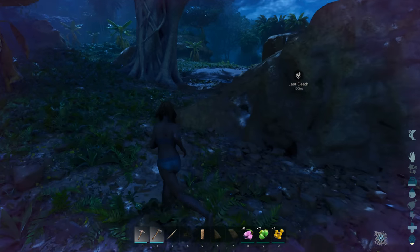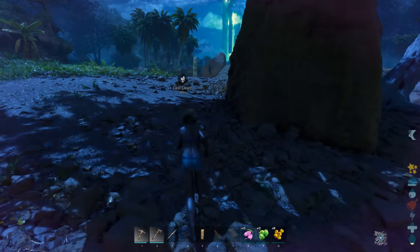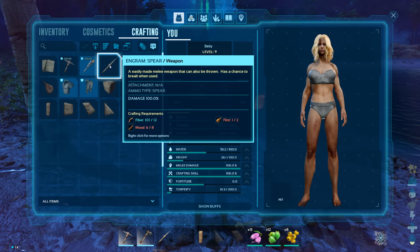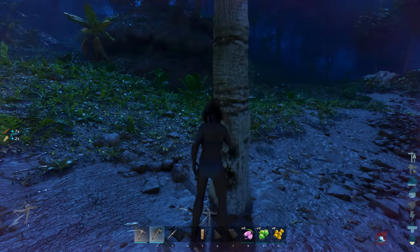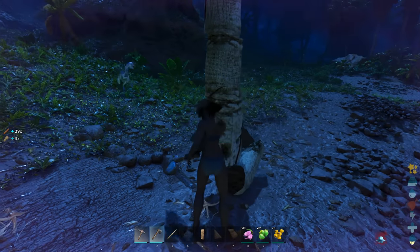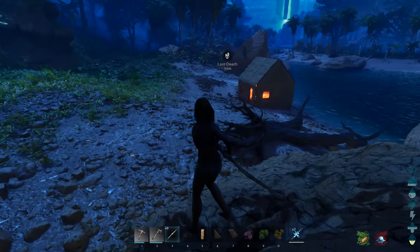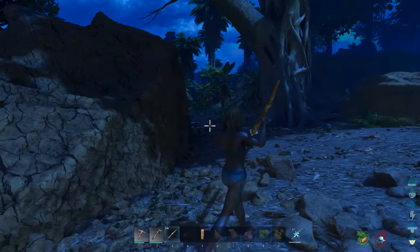Bolas cost 3 hide but will usually get you more than 3 hide from the dinosaurs you use them on. Spears have a big chance to break, so it's really good to grab as many as you can - having 4 or 5 spears at any given time is a good idea. Also, you can hold right click to throw them.